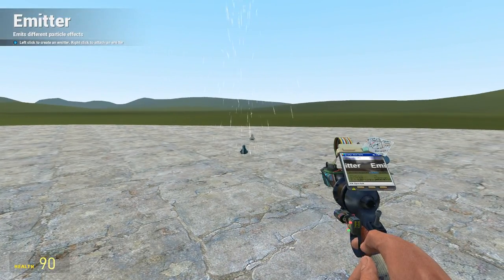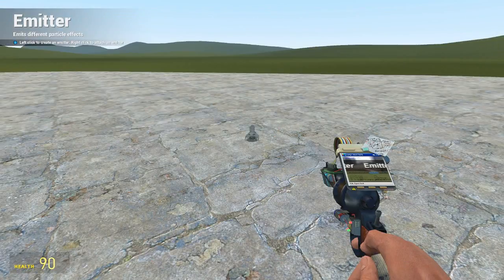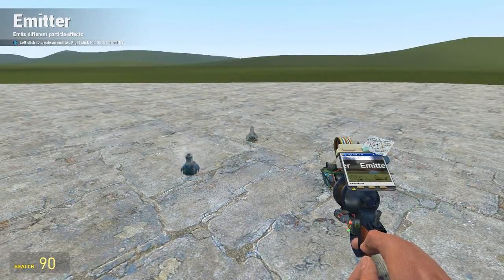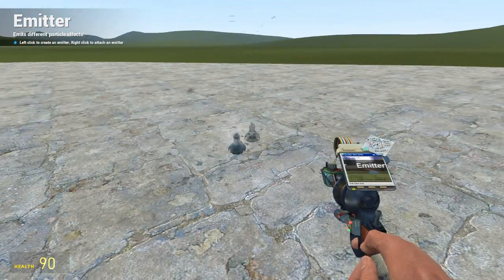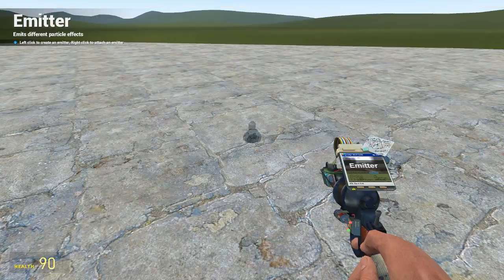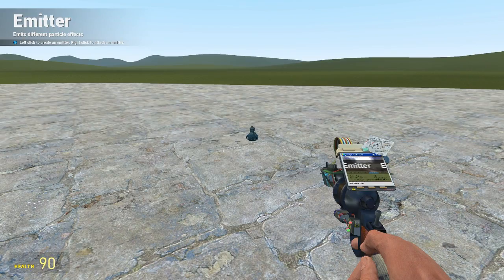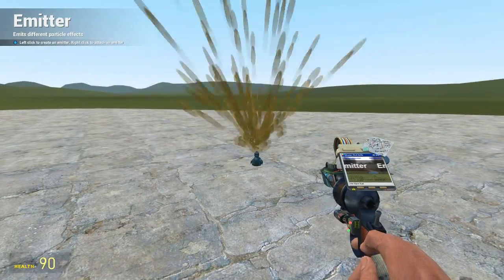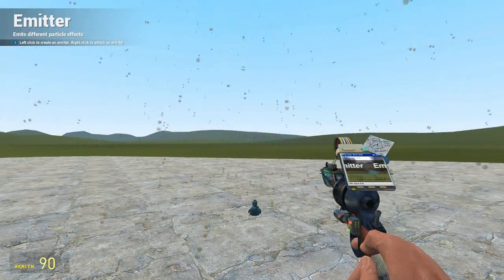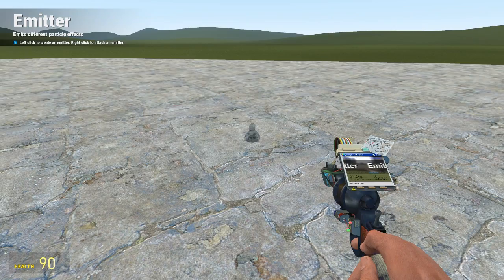We've got glass impact here, which looks like bullets firing at glass. Then there's this one called strider blood — to me it looks a bit more like diarrhea, but I guess that's just me.